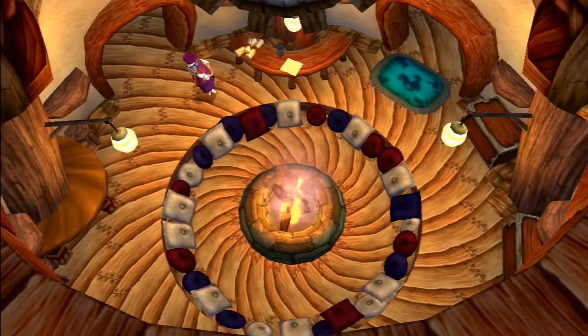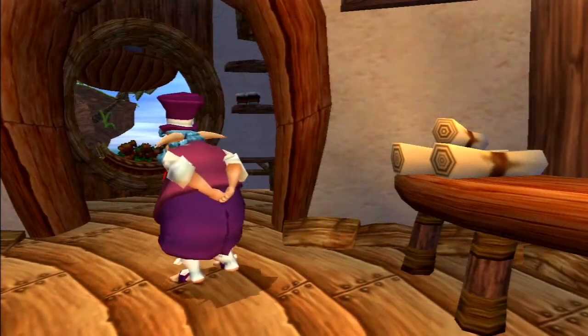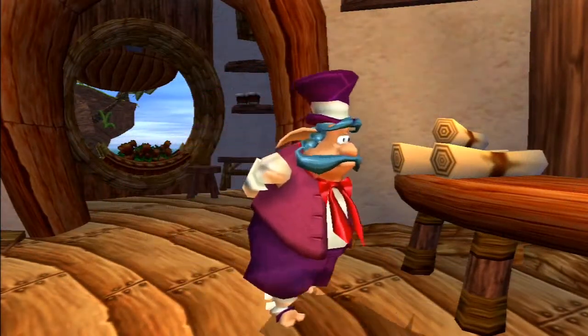The flooring of the hut is made from wood and it goes out in a big spiraling pattern. The mayor can be found in his hut talking to himself while pacing.